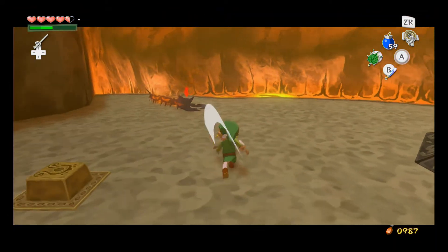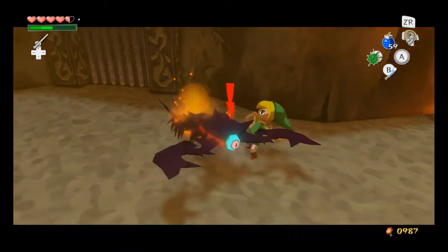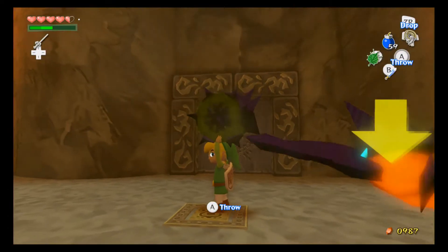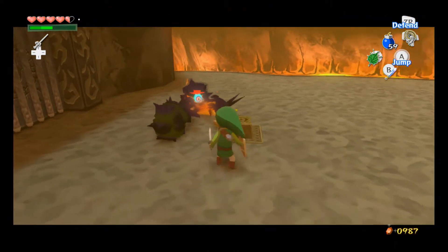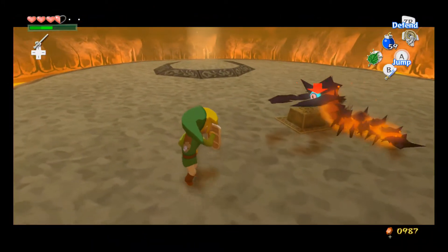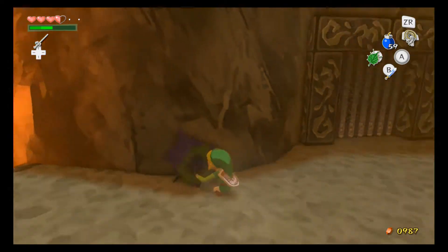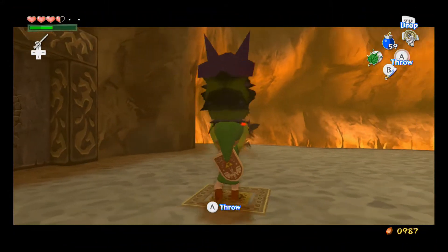Just like before in Dragon Roost, you gotta stun this guy. Come on, get stunned — there we go. Pick him up, watch out for that other guy, and just put him on the switch. Probably missed — yeah, I missed. You're kind of in my way. There we go. No — what? Come on, curl back up into a ball — there you go. That's the first time I've had that happen to me.